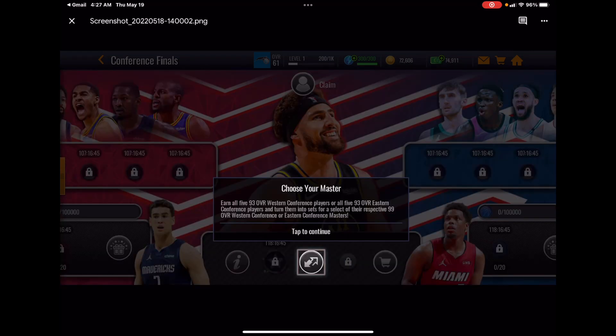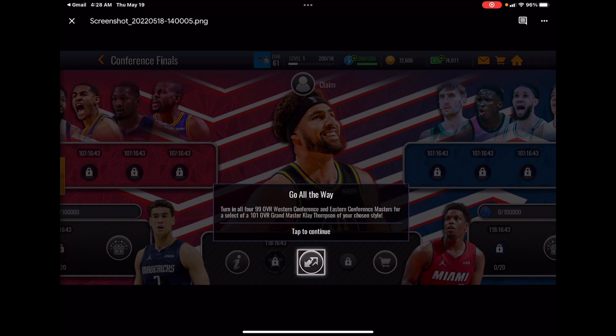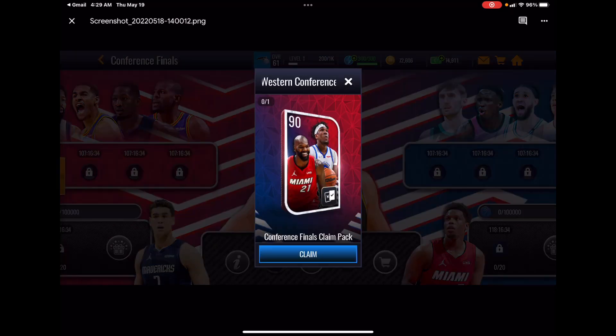You're going to choose East or West, earn all five 93 conference players, turn them into sets for a select of the respective 99 overall Masters. Whichever side you claim first unlocks the events on that side only, not the other side. Then you turn in all four 99 overall Western and Eastern Conference Masters for a select of 101 Grandmaster Clay Thompson in your chosen style.